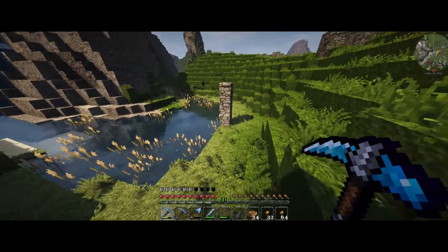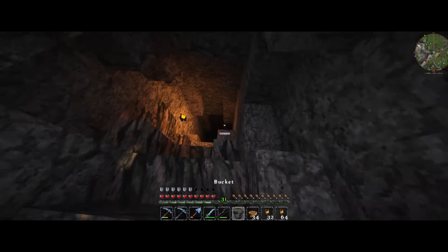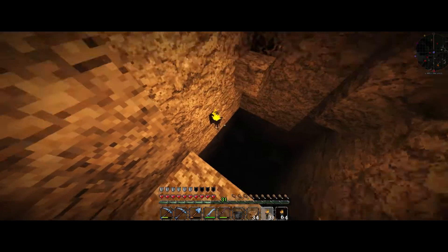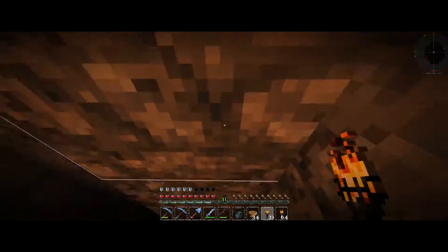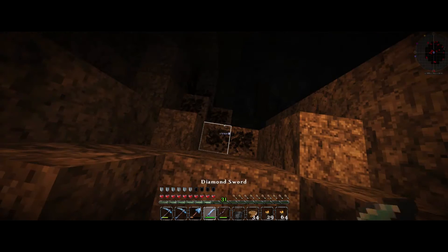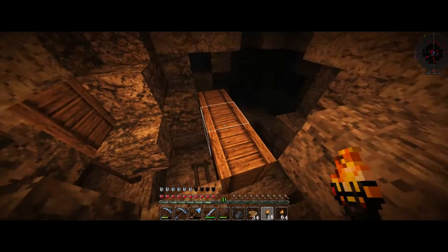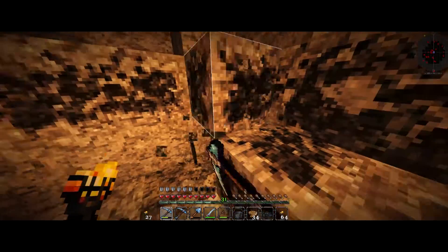I found a cave down here that looked pretty decent and I'm hoping it's big enough. We've got a bit of a drop to go down, might want to turn off the shaders. There's some coal down there already, which is nice. We've got a silk pick and a regular pick. What I like to do with caving is scout ahead a little bit first, then come back and pick things up.